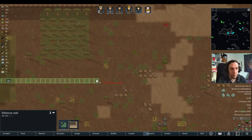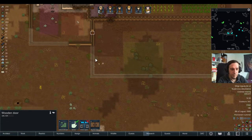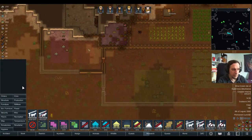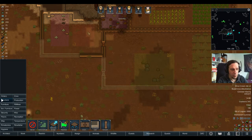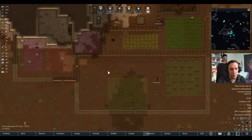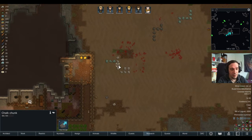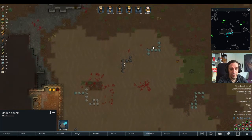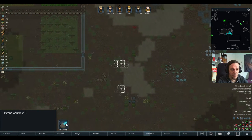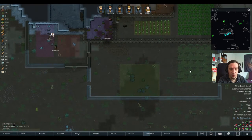I'm going to do another zone area here where I don't want roofs. I'll try to trust my colonists that they will build these walls and not put a roof over them.